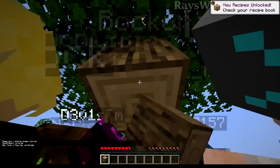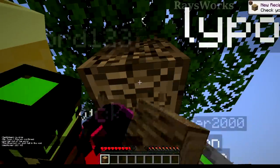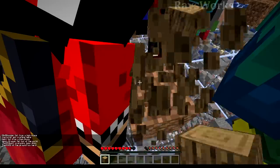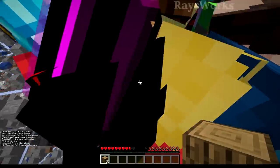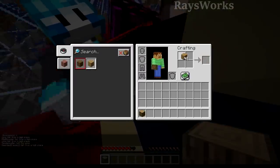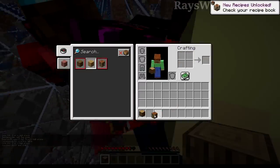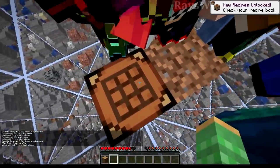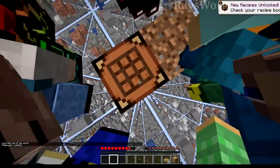We got one log. Break the top piece, another log, and break the bottom piece. We got two logs total. Now what we need to do is turn this into a crafting table so we could start crafting some new blocks. We'll also put this out so we get a little bit further. Let's also make some slabs — now we've got a bunch of slabs.